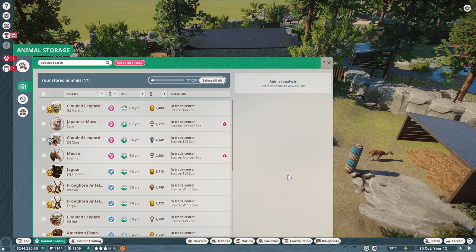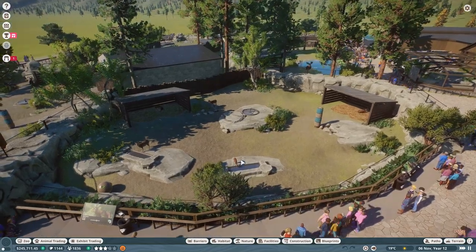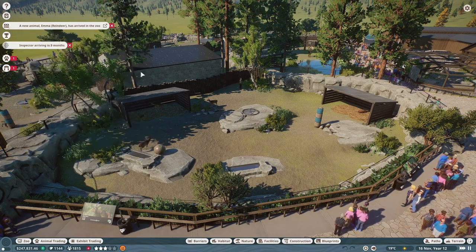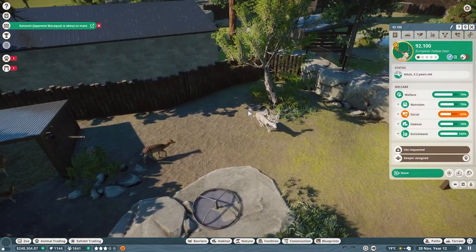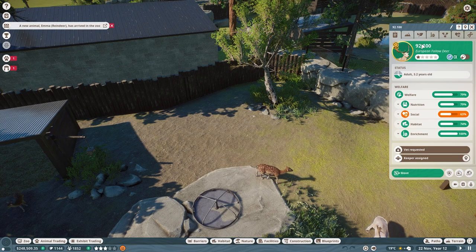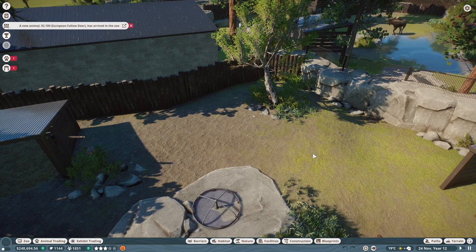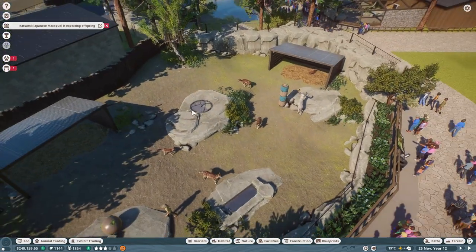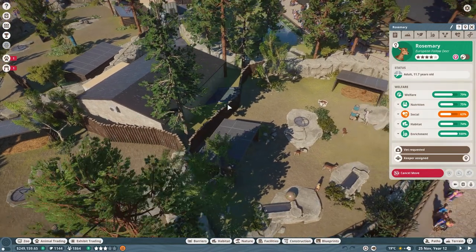I didn't even see the name of that one. We'll hit play and wait for it to be brought to the habitat. That should solve that problem. We got a little gift — release to the wild, we got $500! And here is our new guy. What is your name? 92.100 — we're going to need to change that. I'm going to name you Snow for now. I know that's super original and very boring, but that's the name for now. Oh, I don't even know why I put you in this habitat — we're moving you guys anyway.